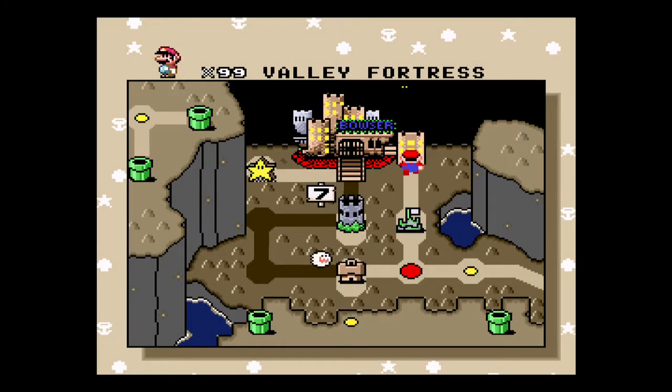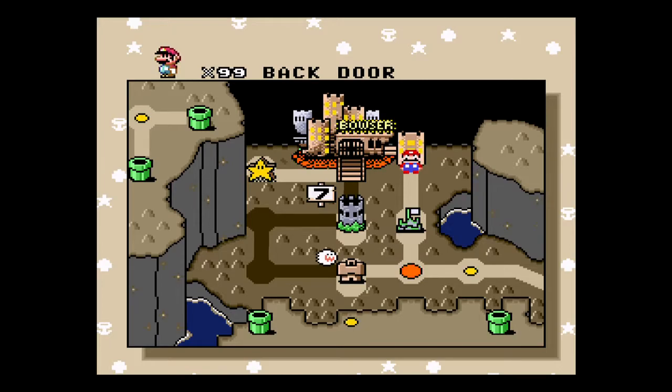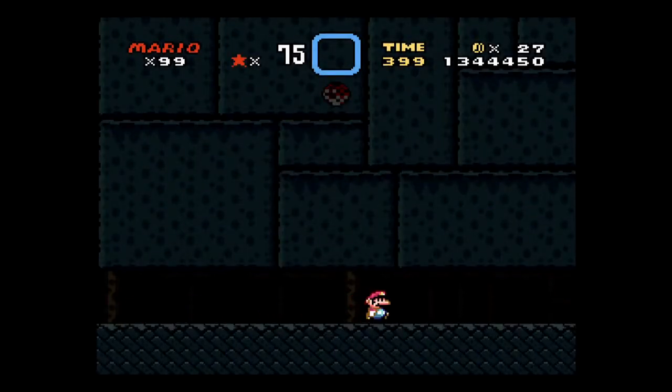Alright, so this takes you up to the back door of Bowser's Castle. The regular path into Bowser's Castle has a couple of different things you can do to go through the level before you get to the back door part. But the back door part is just right here if you go to the back door.